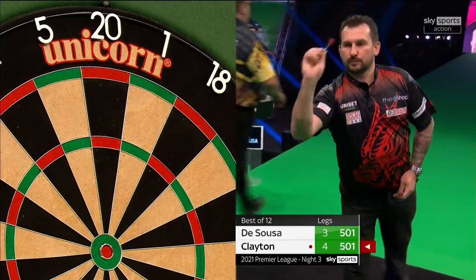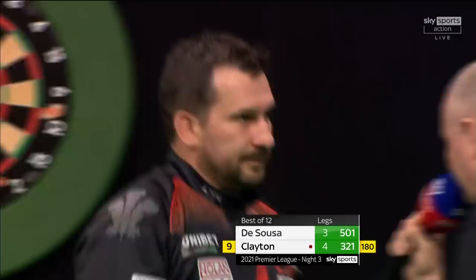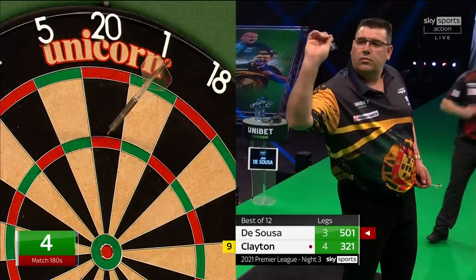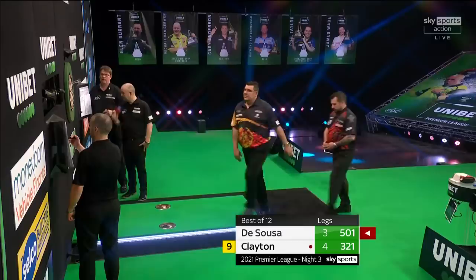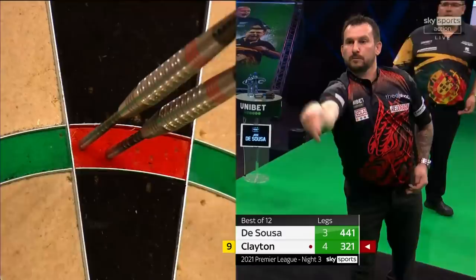Signs that we may need 12 legs to decide this. Although Johnny does have that break of throw advantage, and it's a second on 18 for Johnny Clayton. Eighth of the tournament so far for him. 16. Well Jose had five perfect darts in the previous leg. Johnny's at six so far.